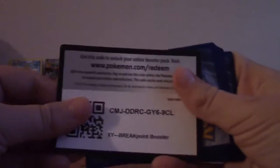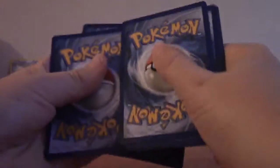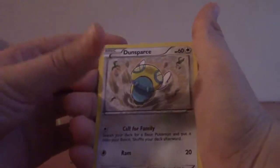What if there was an EX in that pack? That'd stink because it'd be the first card. That's for sure three. Dunsparce, Alexio, Palpitoad, Growlithe, Espurr, Numel, Honedge, Shellder, Drowzee.